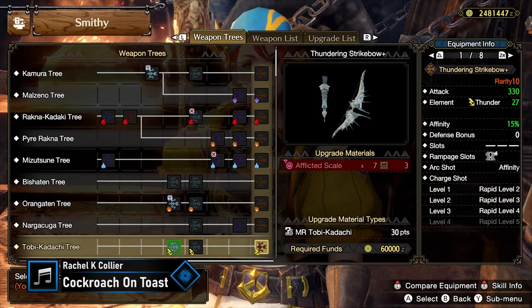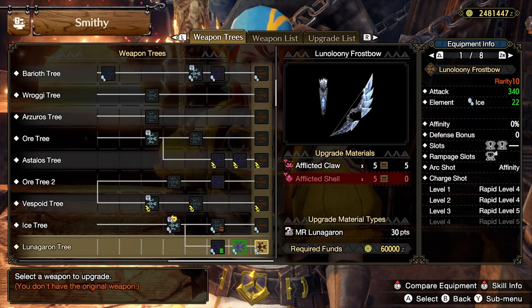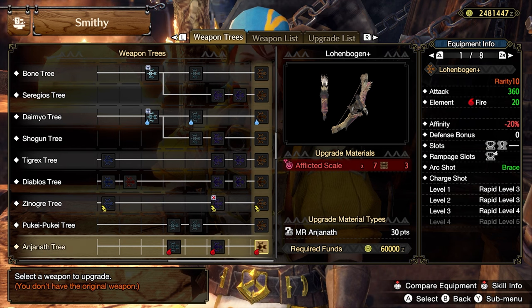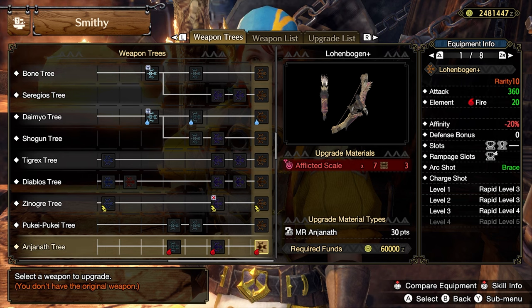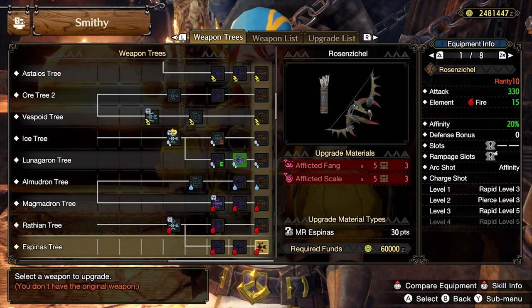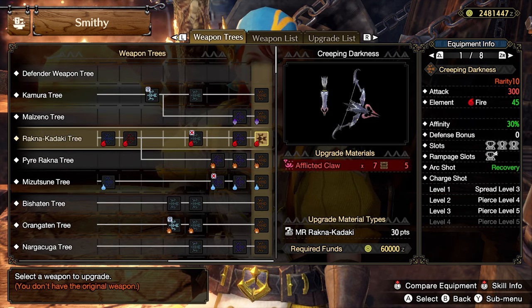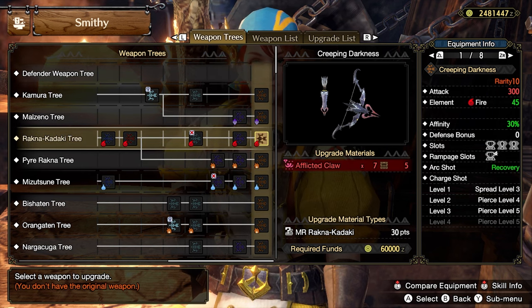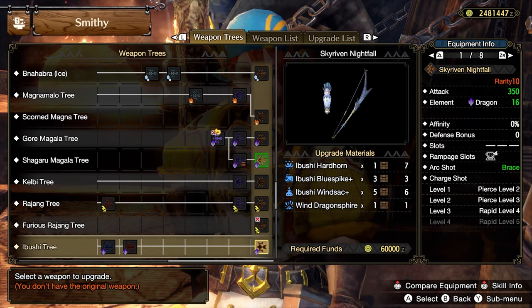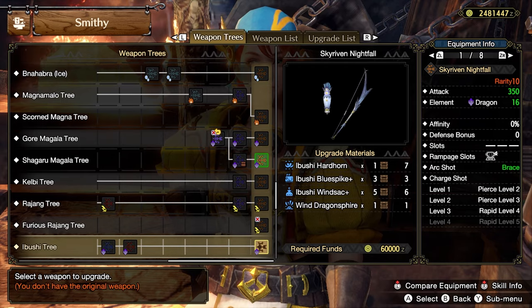This is the catch-all section. You should upgrade your elemental bows to the final tiers via the Affliction quests to prep for whatever comes next. You'll want to upgrade the Tobi-Kadachi Thunderbow, the Lunagaron Icebow, and Mizutsune's Waterbow — which just leaves a Firebow. For a pure Rapid Firebow, pick up Anjanath's Lowenbogen Plus — strong raw and decent fire, but it has minus 20% affinity. Otherwise you'll have to pick a bow with an awkward shot pattern: Espinas is Rapid Pierce Rapid Rapid, probably making it the best overall choice; Rathalos has Rapid Rapid Spread Spread. If you're into high-affinity Fire Piercing bows you can look at Rajang's Creeping Darkness. For a Rapid Dragon Bow, your best option is Wind Serpent Ibushi's Sky Riven Nightfall — it has Pierce Pierce Rapid Rapid, but since you want to be at level 3-4 charge as much as possible, this is your choice for a Rapid Dragon Bow.